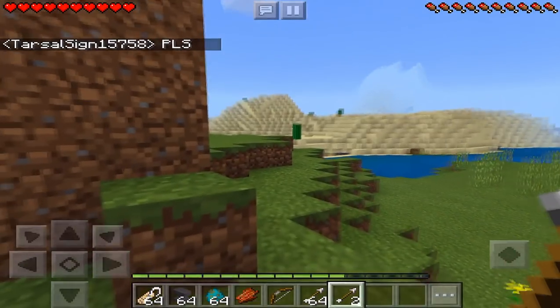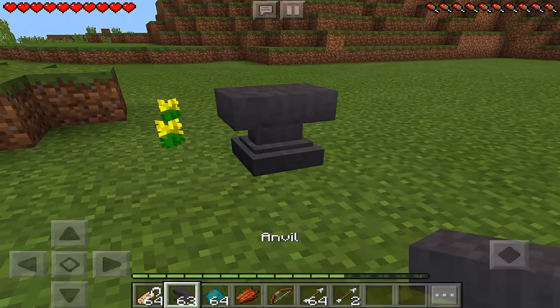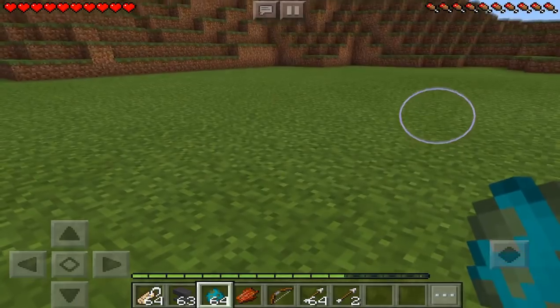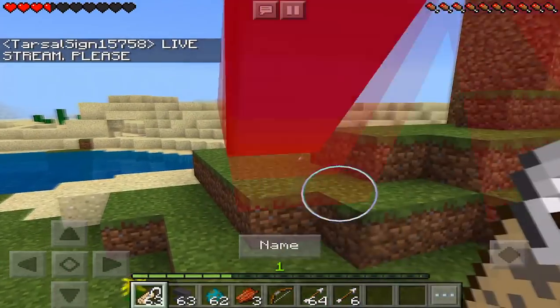We're gonna spawn it right in front of this guy. Internally, in his mind, he's saying 'I'm just fighting a regular zombie, man — this is nothing, this is a piece of cake for me.' He thinks it's just a regular zombie, nothing is gonna happen, everything's fine.